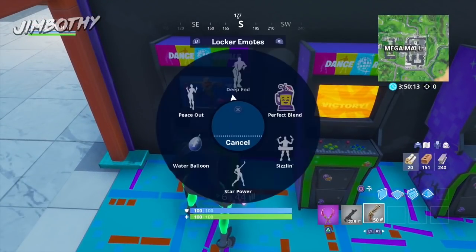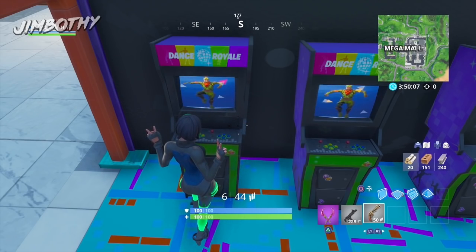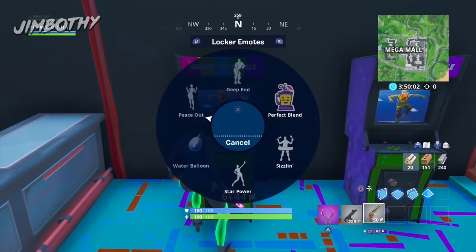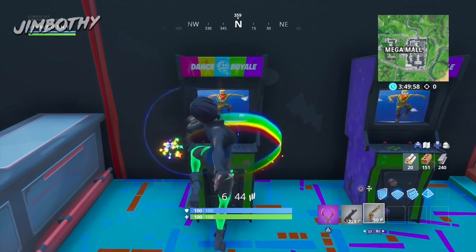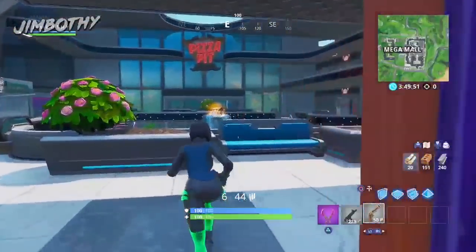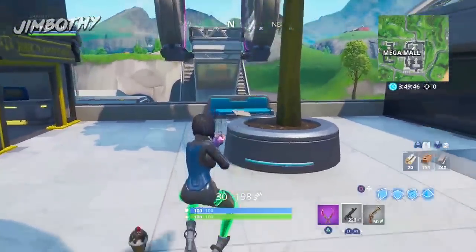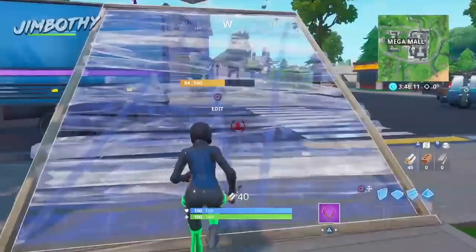Once completed, make your way over to this machine which now has purple text reading 'Dance Victory Royale,' and do another dance emote in front of it. Once the dance emote has played in full, make your way over to the third and final machine on the opposite side of the store and activate one of your dance emotes in front of it. These all have to be different dance emotes, but it doesn't matter which ones you use.